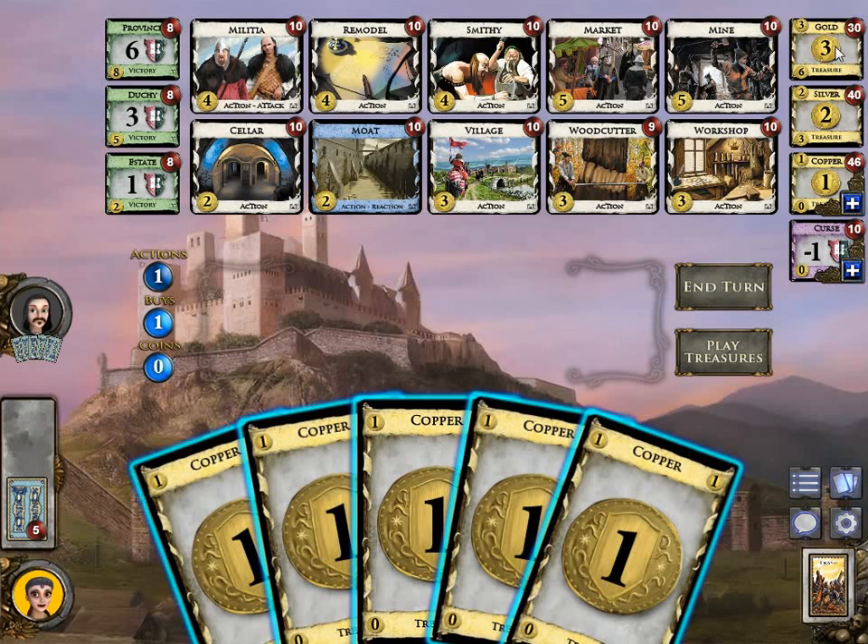The cards on the side — treasure, curse, victory — are available in every game. Gold, silver, copper, curse, province, duchy, estate are always in every game. These are not randomly chosen; only the cards in the middle are.